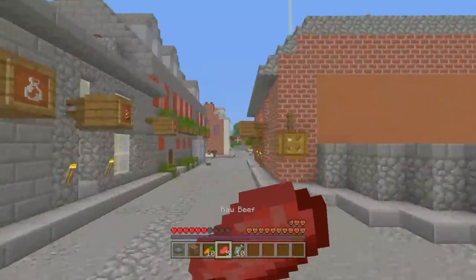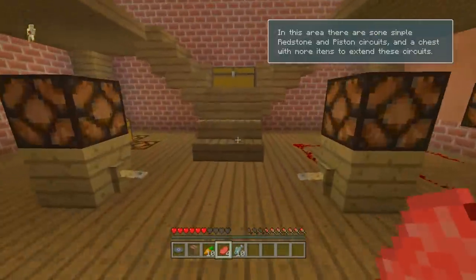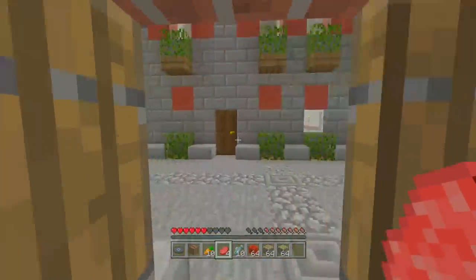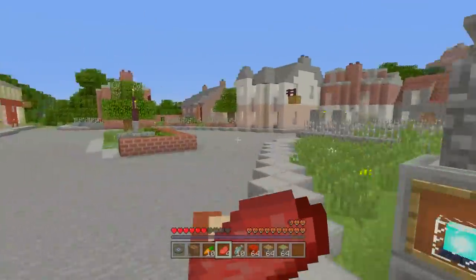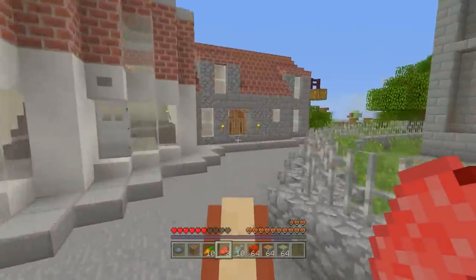First thing we need to do — it is a pretty good horse — is head inside here, because we need to place a lot of blocks. The easiest way to get a bunch of blocks is inside here. We'll get sticky pistons as well as redstone. I think three stacks should be more than enough for today.